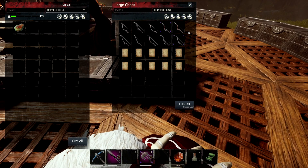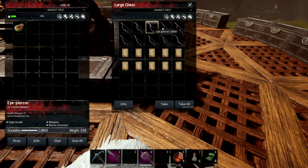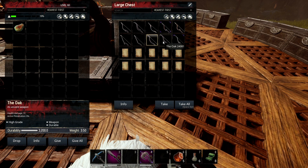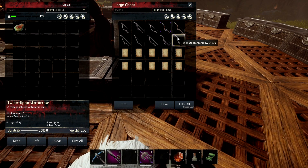And then we get to our final category — bows. The Huntress and Bone Split don't do anything. Eye Piercer gives bonus accuracy, which might be one to look out for. Nothing on Frenzy Bow. Long Shot gives bonus accuracy too, so you might want that one. Bonus to all attributes on Masterful Bow. Once Upon a String and String of the Legion have nothing. The Oak is durable. And Twice Upon an Arrow has Twin Shot — so that fires two arrows.